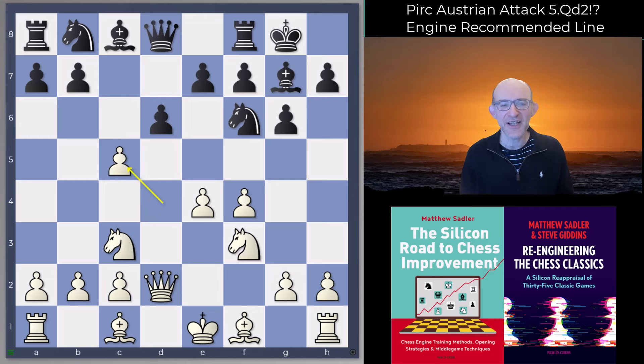c5 — okay, but d takes c5: wasn't Queen d2 supposed to stop c5? We saw how strong this was for white, and we also saw that the normal counterplay with Queen a5 has no point because the queen blocks the Knight takes c4 tactic by not allowing a pin on the knight on c3. But what the engines want to do here is to play the move Knight bd7.